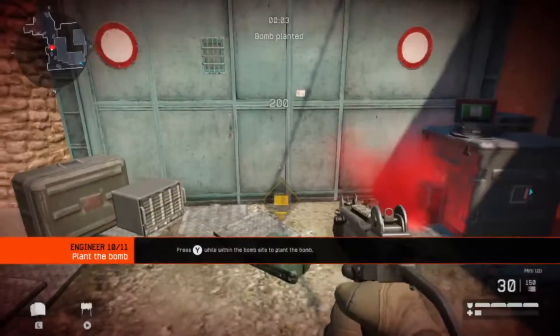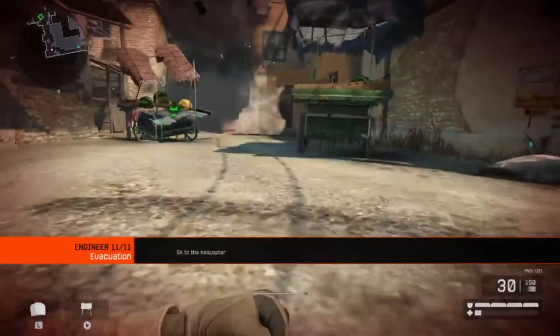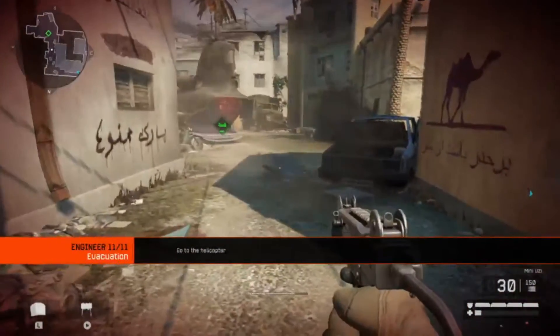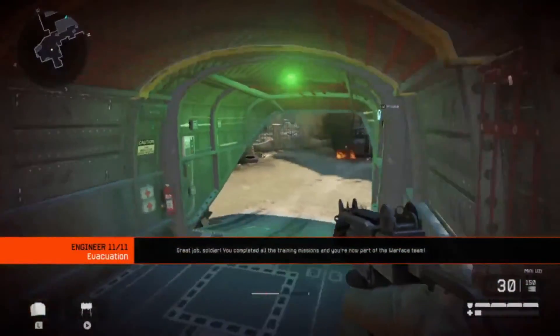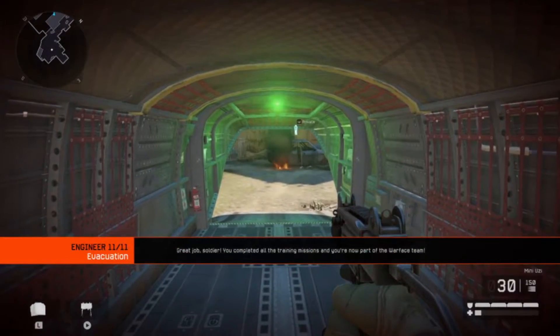Remove yourself from the blast zone. That's it soldier, proceed to the helicopter. So once you've completed all the tasks, you'll be asked to jump into the helicopter, and that's it. Now ready to face difficult challenges — you'll be able to apply as Engineer and Medic in multiplayer.